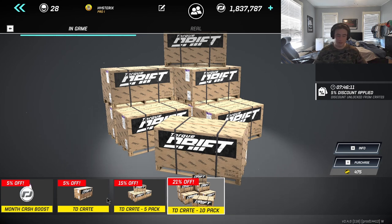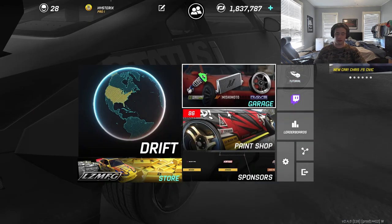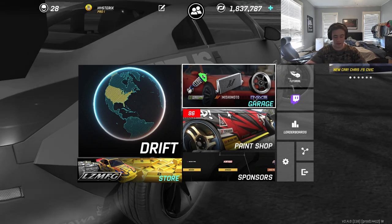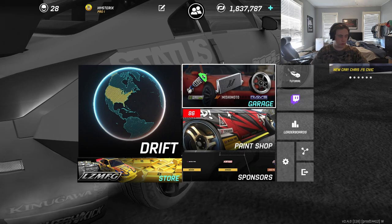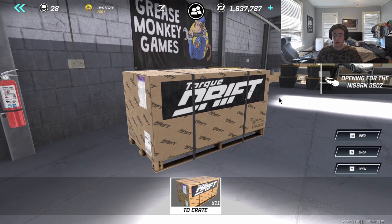Hello everyone and welcome back to my channel! Today we're going to be opening up 10 TD crates — they're on sale right now, 21% off for 475 bullion. If you guys are excited for this video, please don't forget to give it a like and subscribe for more Torque Drift content. I actually have 11 crates, so a little bonus one for you. Without further ado, let's open up our first one.